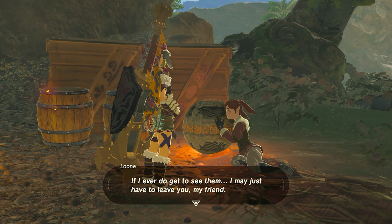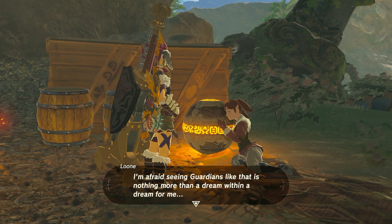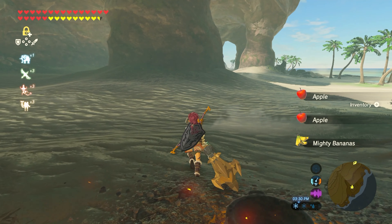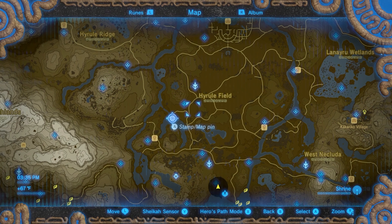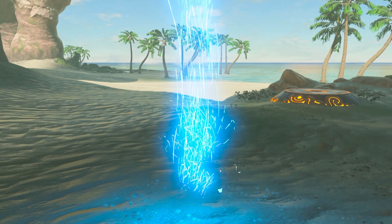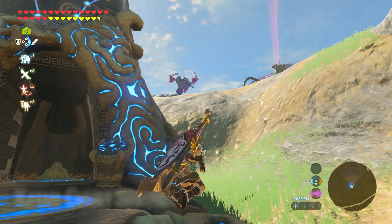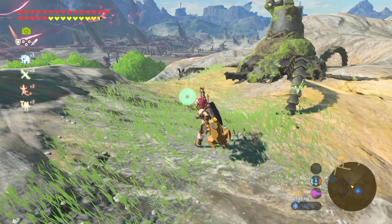'If I ever do get to see them, I may just have to leave you, my friend. But getting near a guardian is too dangerous for me — flying ones, small ones, ones that walk. I'm afraid seeing guardians like that is nothing more than a dream within a dream for me.' Guardian Slideshow is our shrine quest right here. I'm just gonna steal all your supplies. So to do this, we have to take pictures — you need the camera rune from the main quest. Our best bet is to travel over to Hyrule Castle and get pictures there, at least for two of them: the sky watcher and the guardian stalker. The one we'll struggle with is the little guys from the tests of strength.